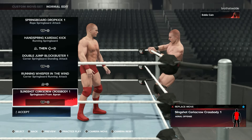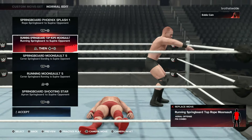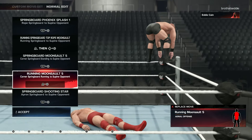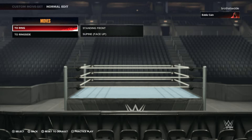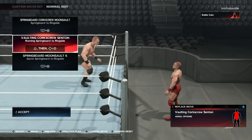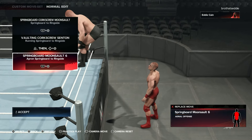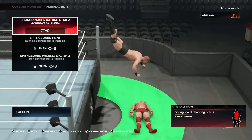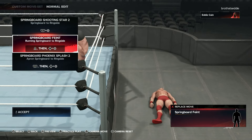Got all the springboard attacks. Clean shot, corkscrew, Phoenix Flash, out the ropes. You got the one going to ringside — that's the Vulcan Corkscrew. I'm going to do it one more time. Springboard fame — I like this one. Have a little fun with it.